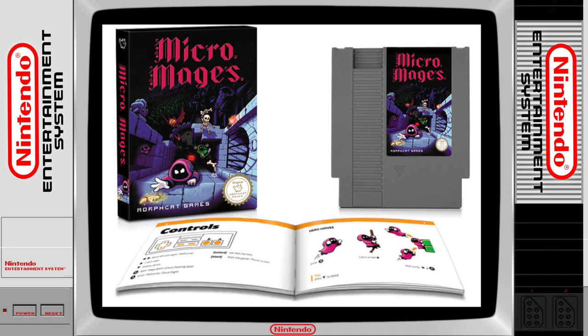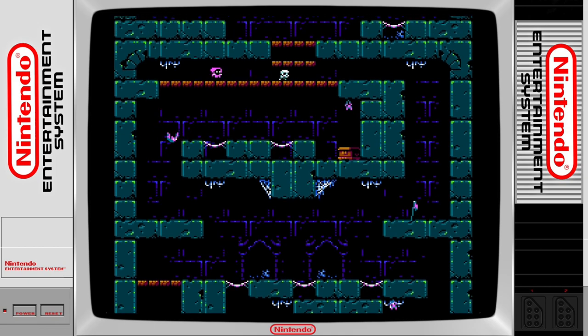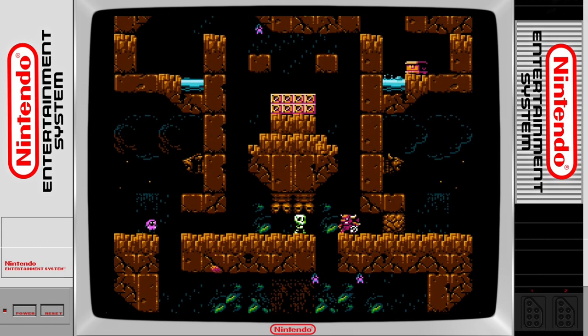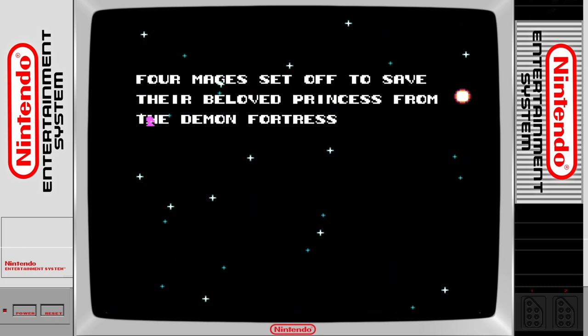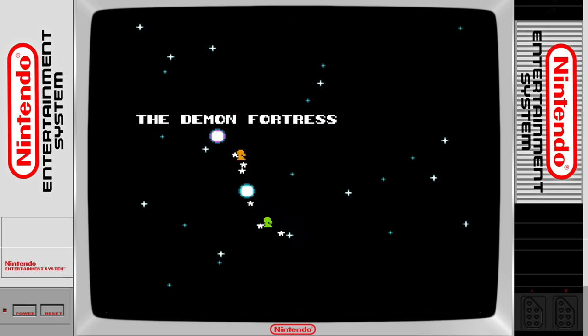In this episode of Retro Gamer Nation, we take a look at a new game release for the Nintendo Entertainment System called Micro Mages, developed by Morford Games. Micro Mages is an upward vertical scrolling platform game that sees you take on the role of a mage who has just teleported himself across to the old demon fortress in order to save the princess from her evil captor.